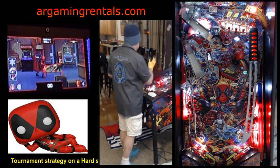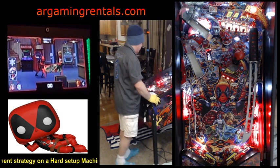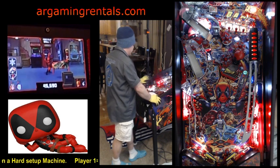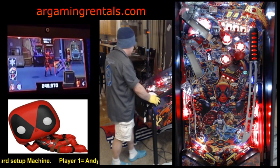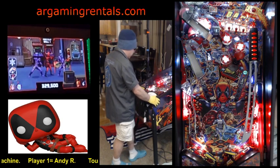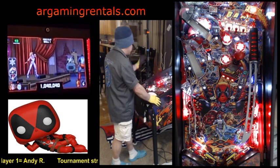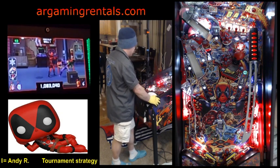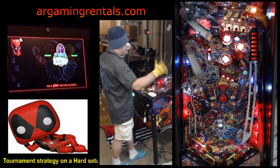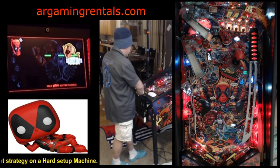To get a team-up lit, you have to hit a shot twice in normal gameplay — not during any multi-ball or mode. Once again, I'm plunging — I don't care about the skill shot. No super skill shot because it's too dangerous with no ball saver. Last game I lost the ball in about two seconds. Going right to the safe shot — the safest shot on this machine is the left loop, and the left ramp are the two easiest shots in this game.